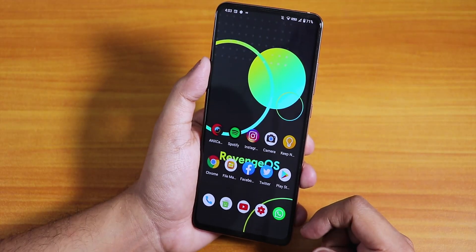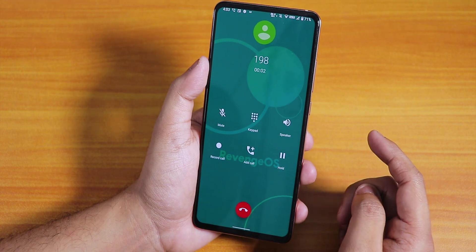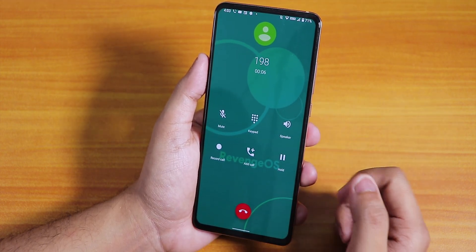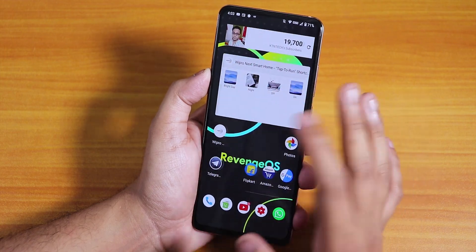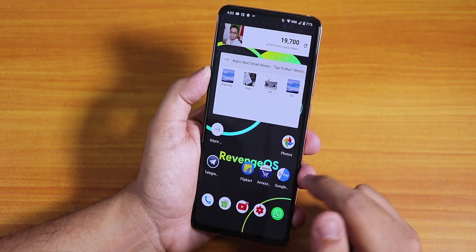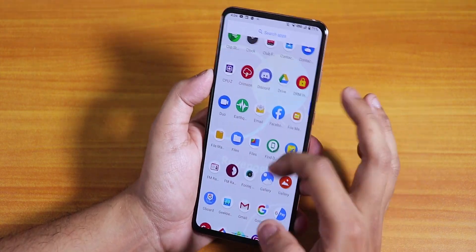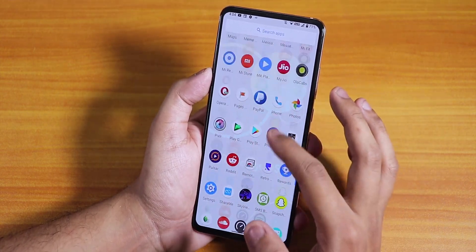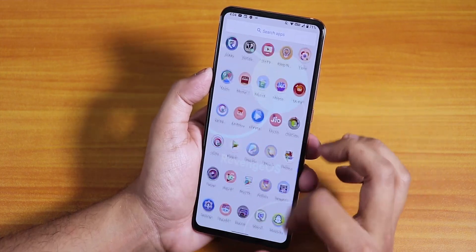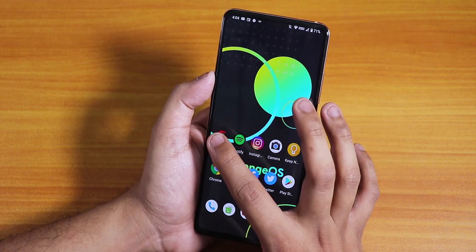The stock dialer's in-call UI has a call recording option and VoLTE calls are working fine. Google Pay does not work out of the box — you'd need to use Magisk Hide. The DRM shows as level one, so you can stream Netflix or Amazon Prime videos in 1080p.